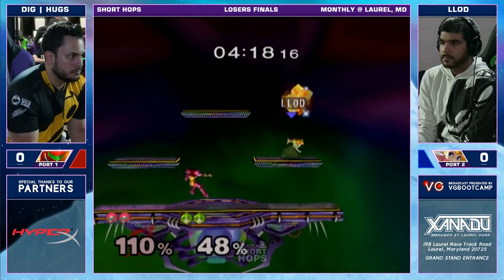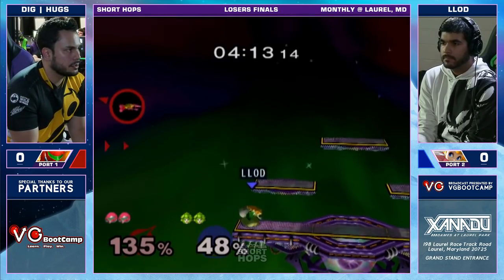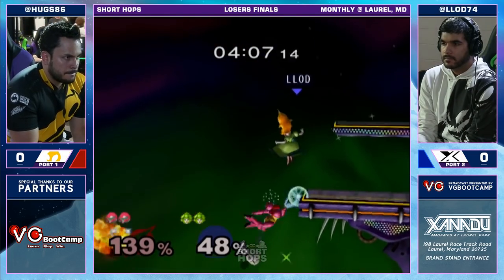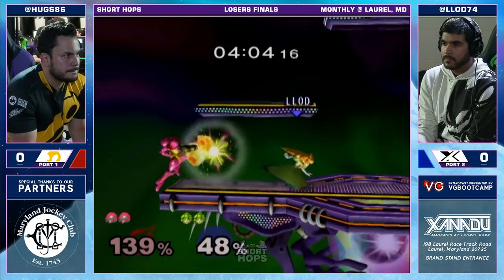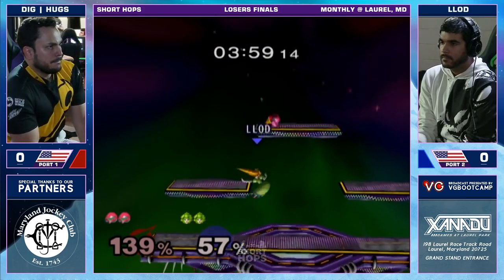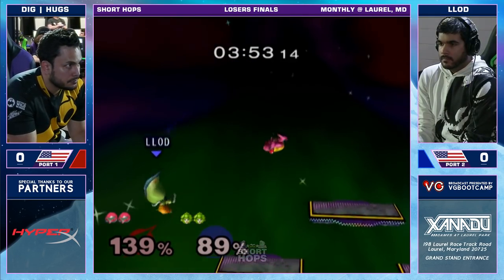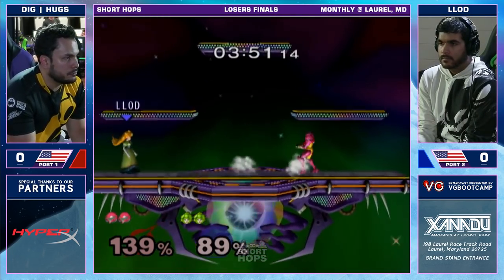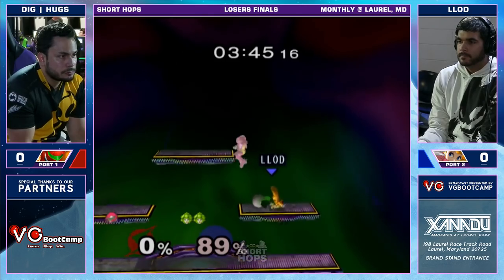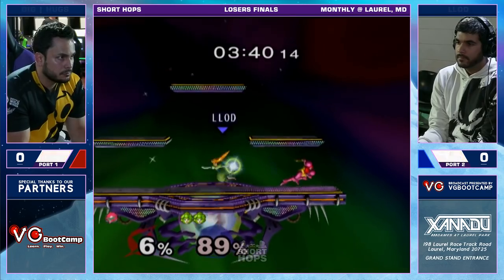The down tilt that we saw a couple times from Polish works out really nicely there for Lott, and might be the stock here. We'll see how this edge guard goes. Nice recovery from Hugo. Oh wow, that was so high-risk, like, medium reward. He didn't get that much off it, but if he missed that, Lott easily could have just run up and Naired him. You've got to respect that about Hugo — that he's still wanting to go for the grab in those situations, because a lot of players assume that option is no longer a thing when you're at high percent with Samus.